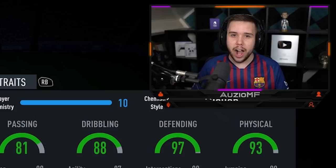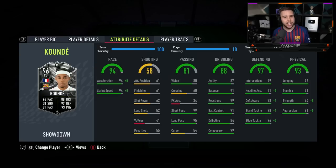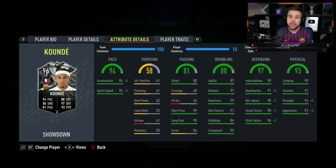Passing ability — loved the over-the-top through balls and short passing, no issue there. Especially for a centre-back, it's very solid. Dribbling ability — I was not keeping it simple. With Koundé, you can go for a few turns, accelerate into space, go forward — you don't have to just pass the way he's facing. You can go for a few twists and turns, and the fact that you can walk out of pressure is something I was really enjoying.